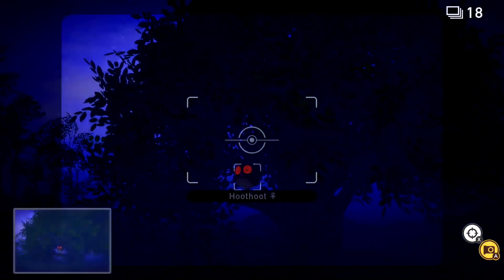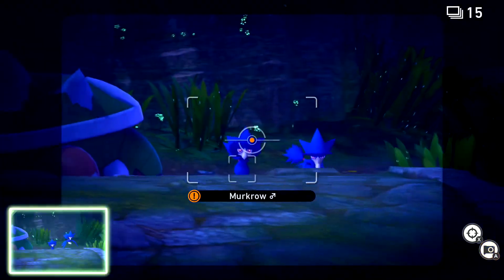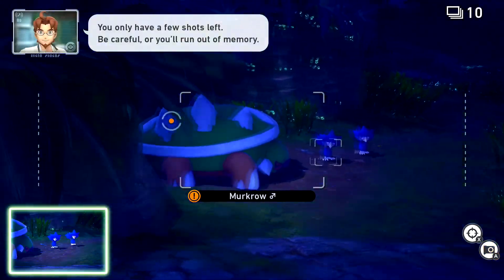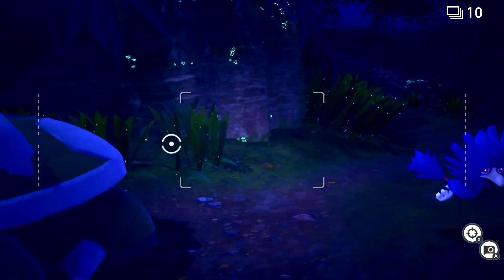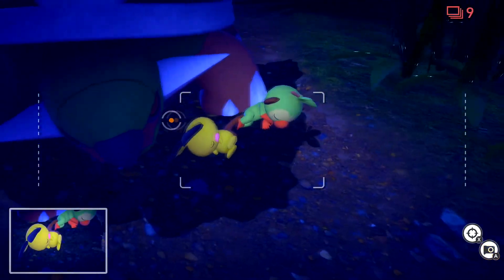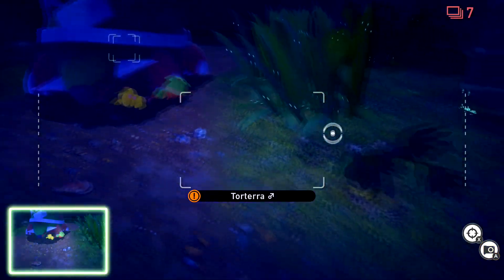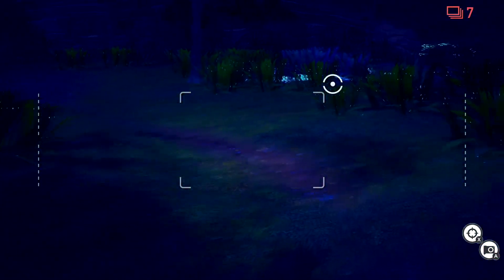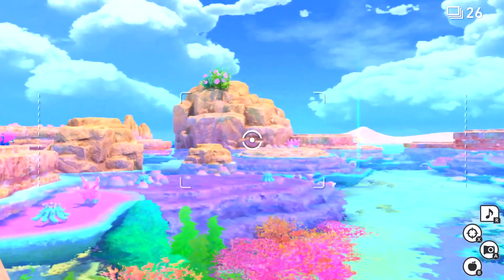Next up is replayability, which was a big point of contention going into this game. The original Pokémon Snap was very replayable for its time — you could do what felt like a million things. There were iconic moments like the Magikarp jumping into the waterfall. But with the new game, it is insane how replayable it is. I don't feel confident giving a direct number, but there are legitimately 10 to 15 different ways to complete each level.